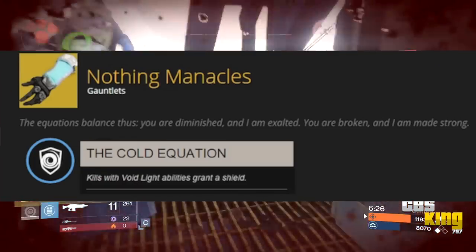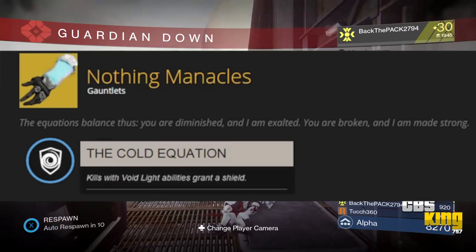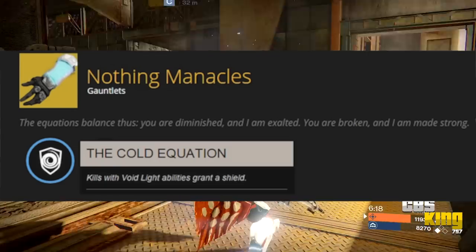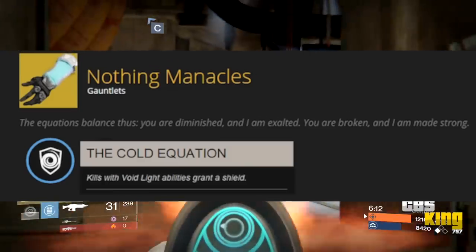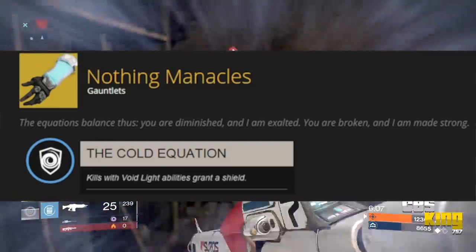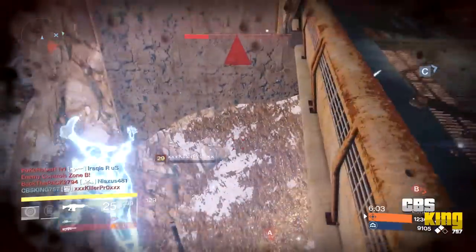The Nothing Manacles are Warlock-specific gloves whose unique perk, Cold Equation, means kills with void light abilities grant a shield. It'll be similar to the flame shield you get from solar melee as a Warlock. I always wished I got a shield when I melee with void, so this essentially gives me that perk.